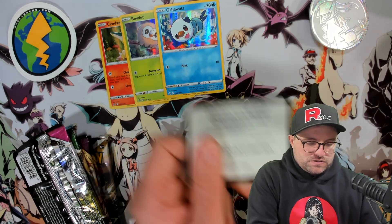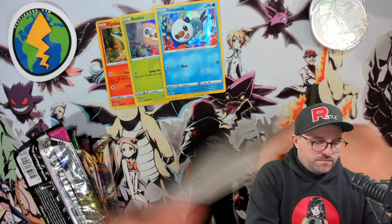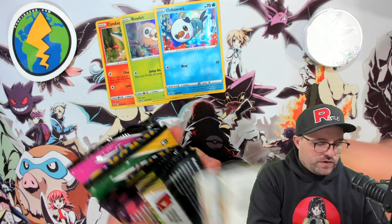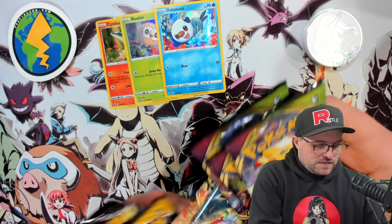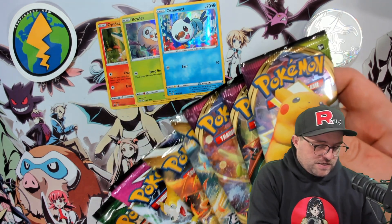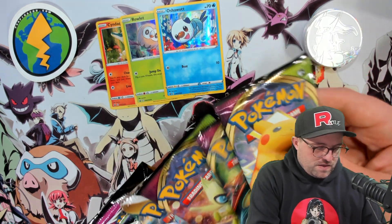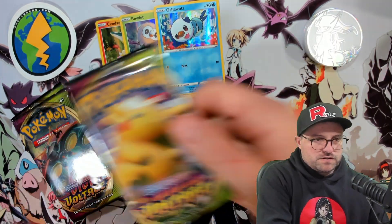I believe this gives you the coin and the promos, in case you want a sweet bling white Arceus shiny boy coin. We have Vivid Voltage again — seems like that is always the case from what I've seen. If any of you have actually received the Battle Styles that's advertised on the images, please let me know. Let's go Brilliant Stars before Fusion Strike — we'll start with Vivid again, because why not?